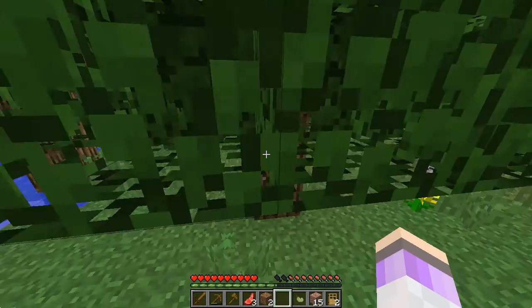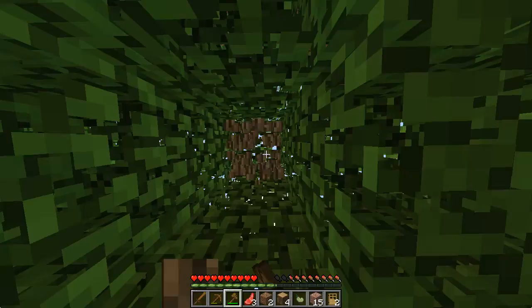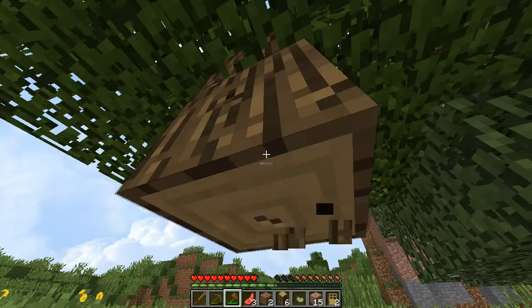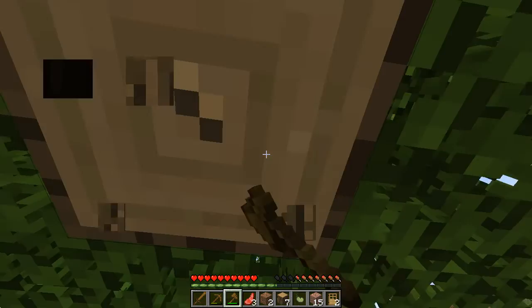I'm not gonna bother with that big tree - I'm just gonna go for this little one because I don't need that much more wood. I'm just gonna grab a tiny bit more here. Wow, that's a strange-looking hill, and the sunflower field - great, you have more flower options than just rose bushes.